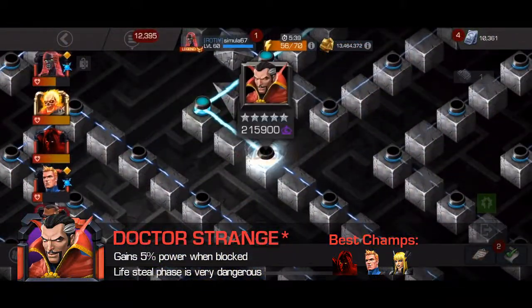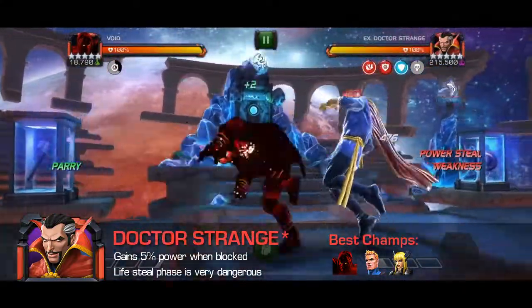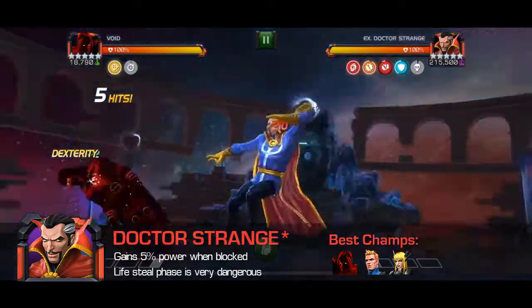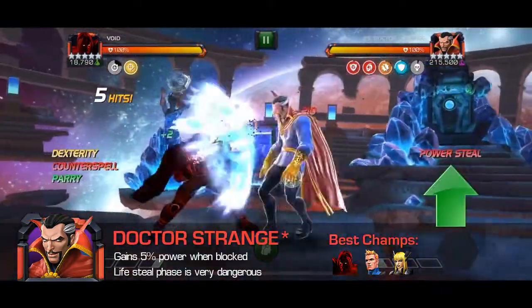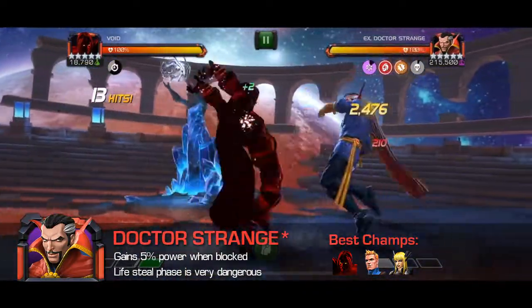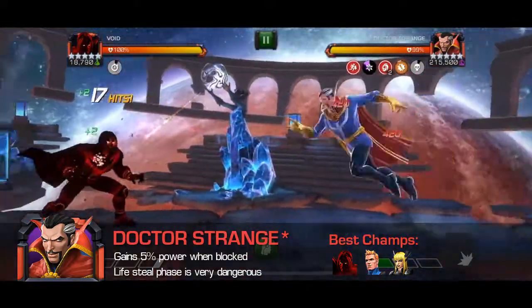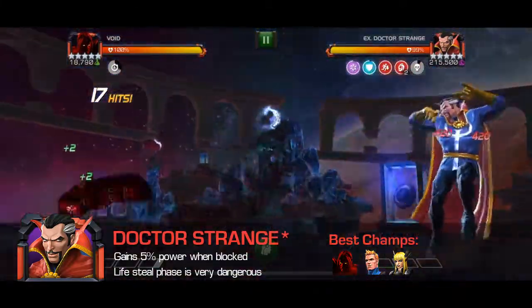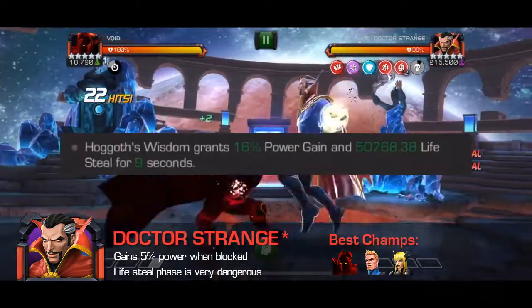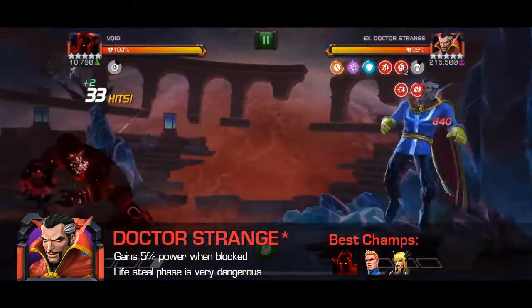Next is Doctor Strange — or as some of us know him, Doctor Spam. The way his enigmatic ability is worded is very misleading. It says that when you block him he will steal 5% of your power, but what it actually means is that he will gain 5% of power whenever he hits your block, even if you have no power to steal — it's like a super-powered version of the kinetic transference node. Doctor Strange's specials are pretty challenging to fully evade, so this enigmatic ability coupled with his natural power gain makes him a very difficult opponent.